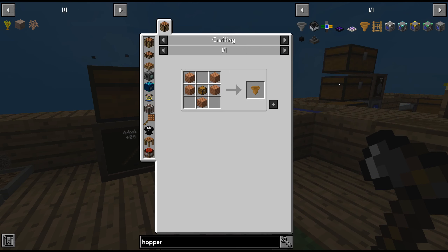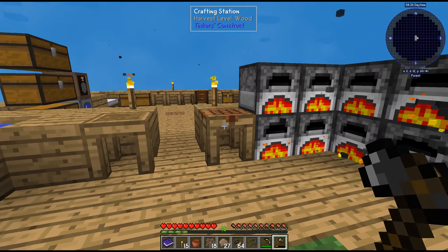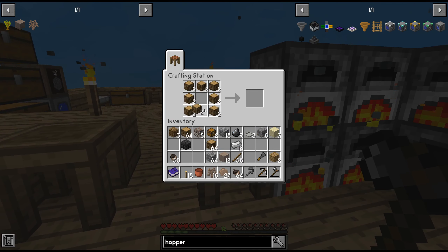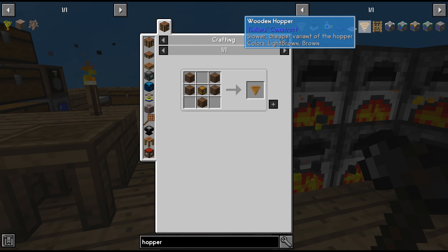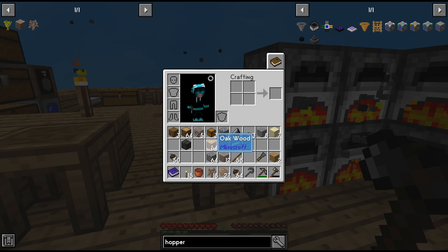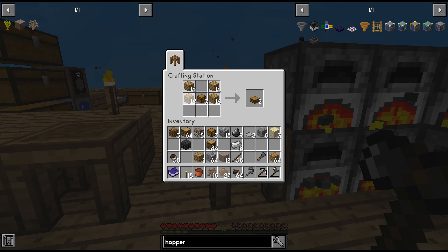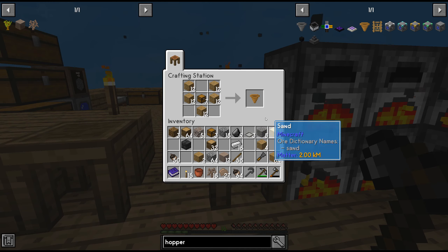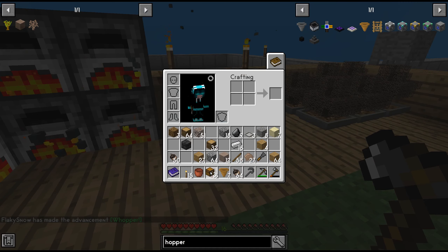Before that we'll also make a hopper — we'll make a wooden one since those are cheap. How many do we need? I think seven should do for now. The rest will be normal planks.